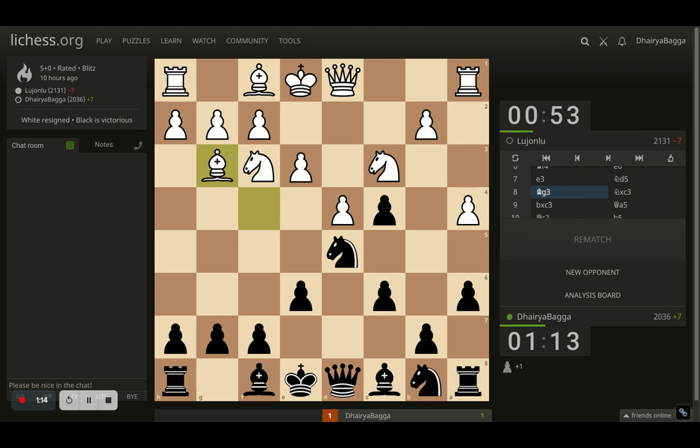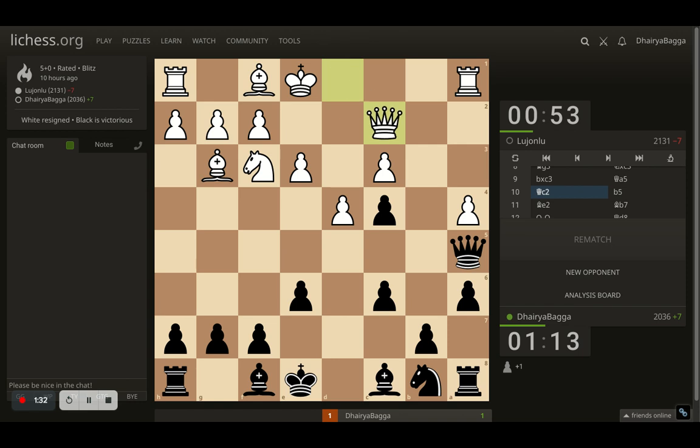So knight on d5 was nice. Opponent sees that coming and places bishop on g3. Now I take on the knight, so that after the opponent takes, here comes queen to a5 attacking the pawn, which can only be saved either by the rook or the queen. Opponent decides to save with the queen on c2, and now comes b5 — the opponent cannot take here because it loses the rook immediately with a check.